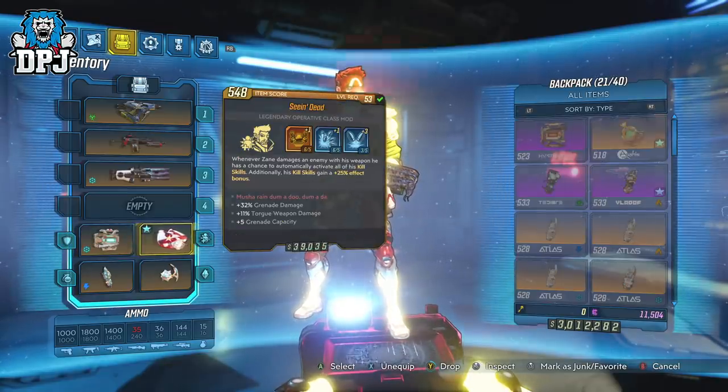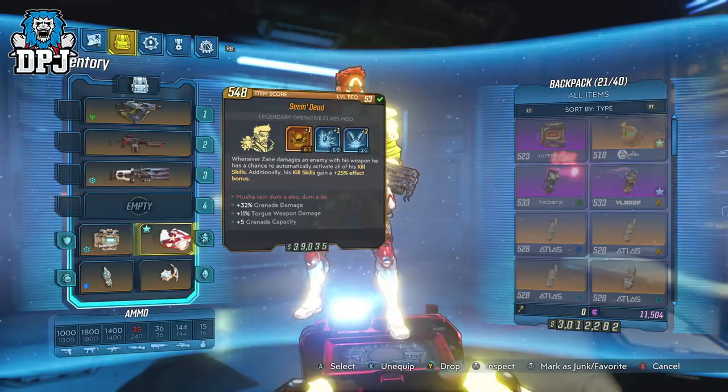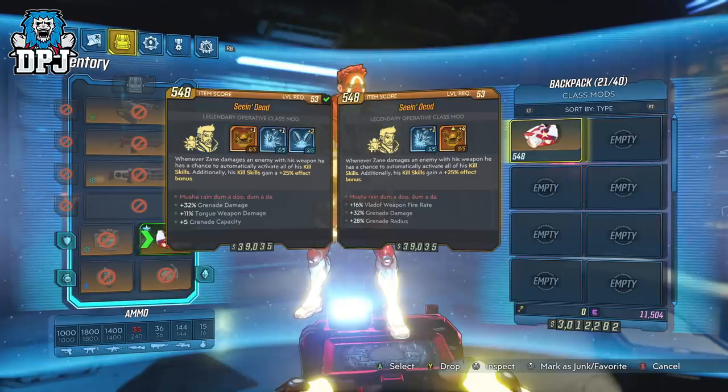Class mod is obviously the Seeing Dead. All Seeing Deads do the job, but with a grenade build you want skills that help you out. Plus 5 Grenades is a great option and extra grenade damage wouldn't go amiss either. You can also get grenade radius — having all three on the same Seeing Dead would be absolutely amazing, the best option in my opinion. But any one of those grenade skills on a Seeing Dead would be great, so don't stress trying to search for a particular one.